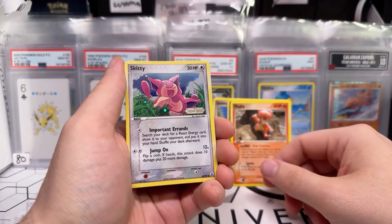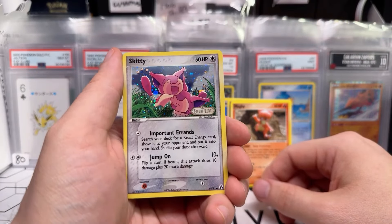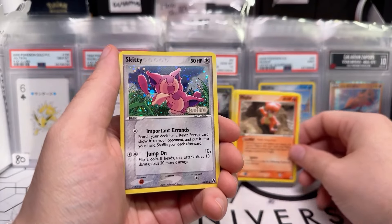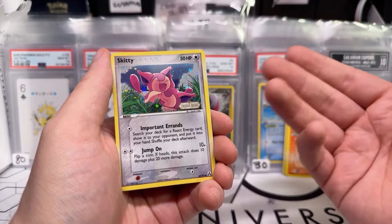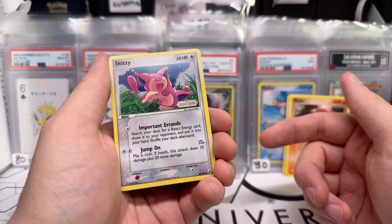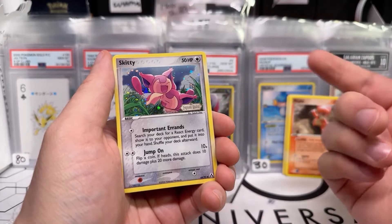There it is — Skiddy! That's the reverse holo. I wasn't expecting that — I was like, wait, what am I looking at? Wow, that's hot. Skiddy looking great, dude. So that's the reverse holo slot — it looks like a rare, doesn't it? It looks like that's the rare spot, but the rare is actually behind this.